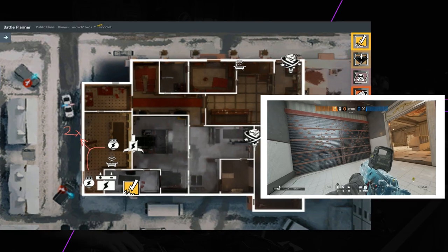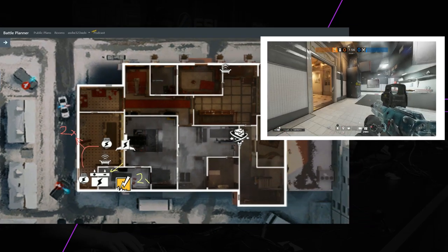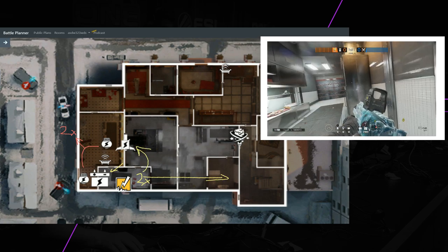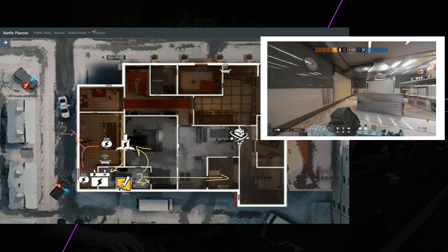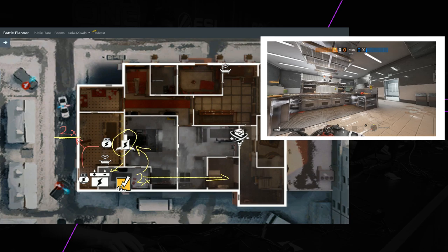Main gadgets — Bandit: put two by the prep walls and keep the other two with yourself depending on Pulse's information. You'll put them accordingly. You'll want to waste as much EMPs as possible, so you don't need to actively Bandit trick the Kitchen walls or the Freezer walls depending on Pulse.